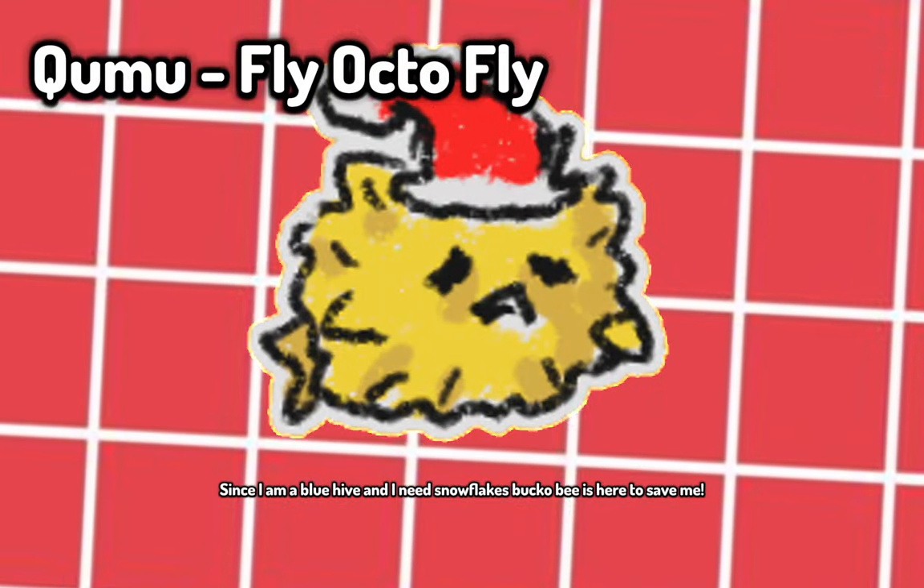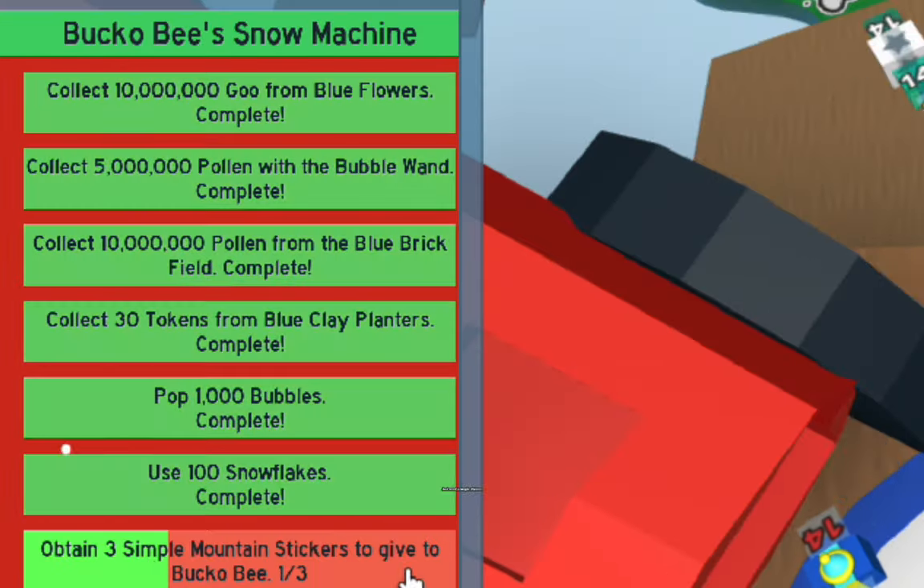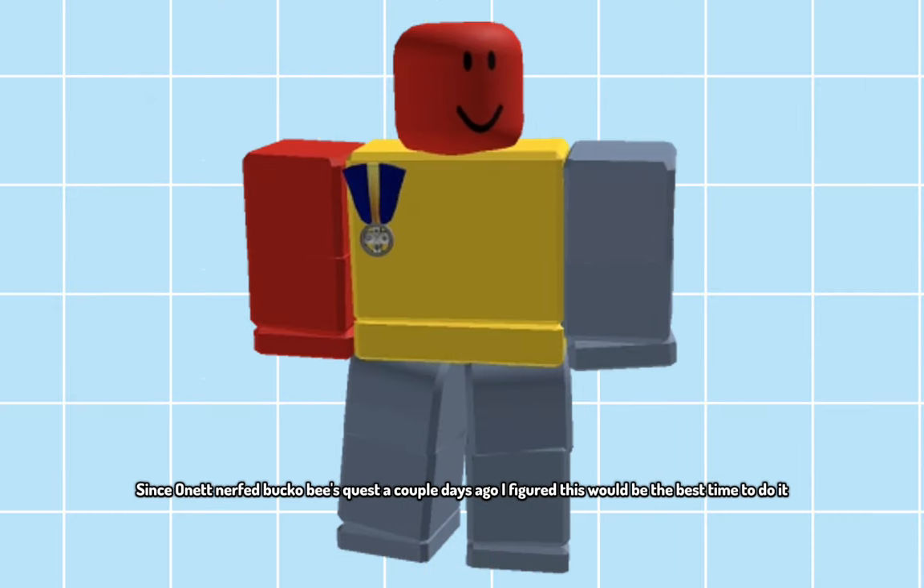Since I am a blue hive and I need snowflakes, Buckobee is here to save me. I'm done with most of his quest right now, just need a couple stickers. Since they wanted to nerf Buckobee's quest a couple days ago, I figured this would be the best time to do it.